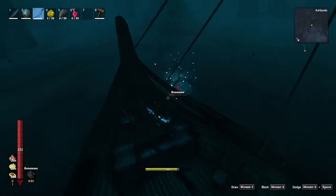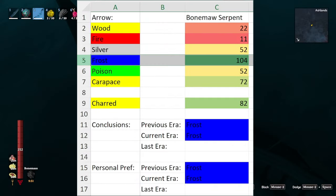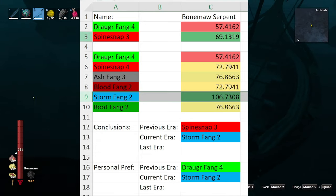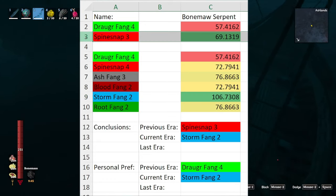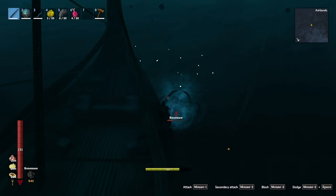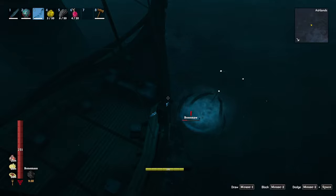When it comes to killing the serpents, obviously the best arrow to use is the frost arrow. The best bow is the Stormfang, but when first entering the Ashlands, the Spinesnap technically has the higher DPS, but the Draugr Fang uses a lot less stamina, so if your bow skill isn't very high, that would probably be the way to go.